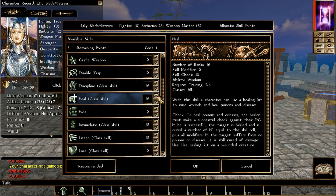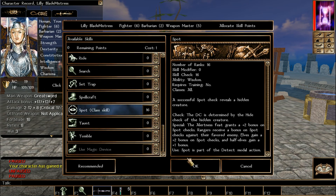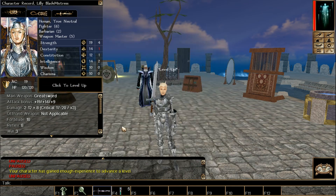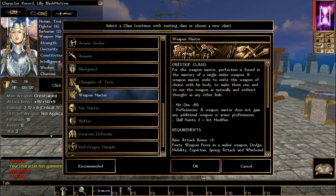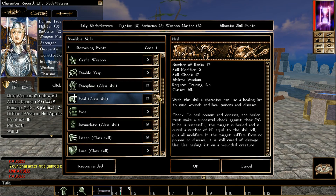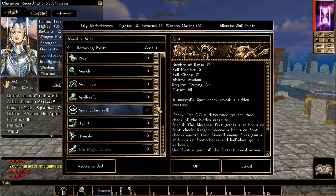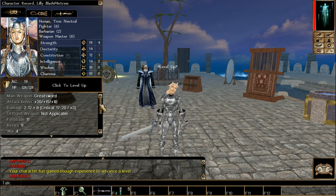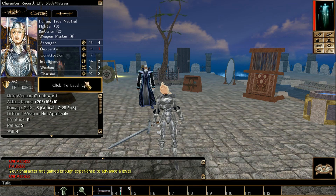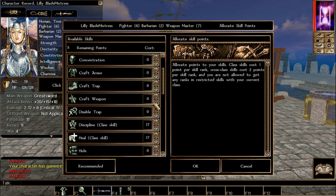We pick Weapon Master again and go through the levels. At Weapon Master 5 we're halfway there — you only get 10 prestige class levels under level 20, then you select another class. We keep doing it: Weapon Master, same skills — Discipline, Heal, Intimidate, then Listen and Spot as options. We keep leveling the Weapon Master — it's a great class to level.